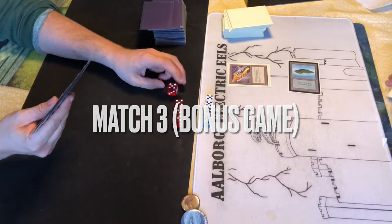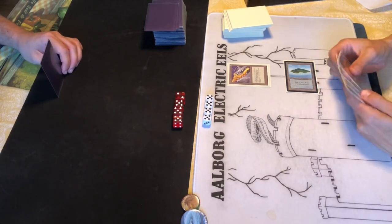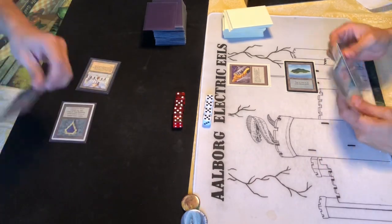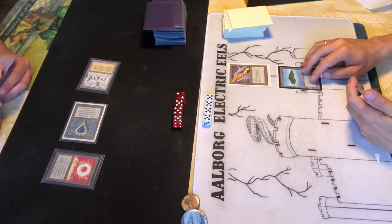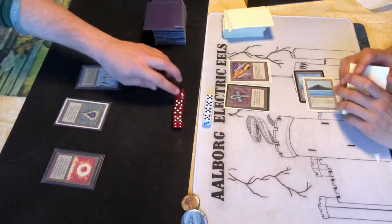Bonus game - Black Vice turn one again, we've seen that before. Three points of damage on the Demon Engine immediately. Library of Alexandria on turn one - it's not worth that much unless we can get rid of the Black Vice. I at least have some fast mana, though I don't have any artifact removal in the Demon Engine deck. A Gate to Phyrexia could be kind of cool - and now an Ankh of Misra on turn two. I get why Jens Ole loves those cards.